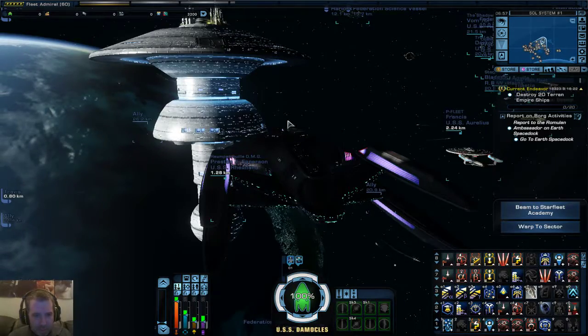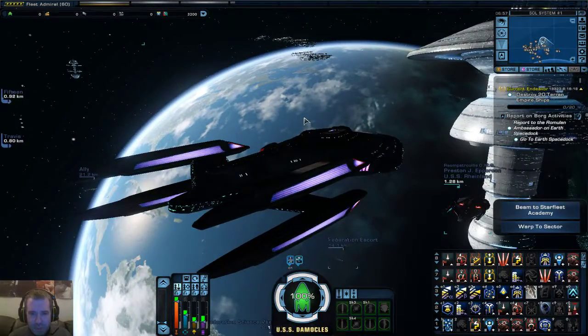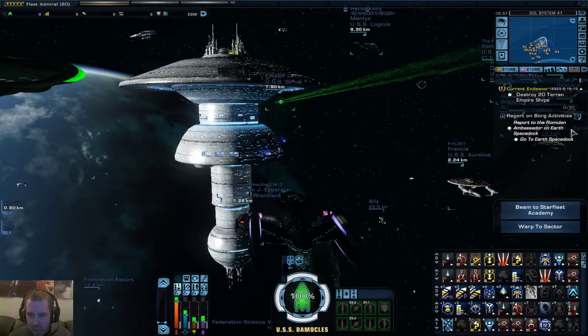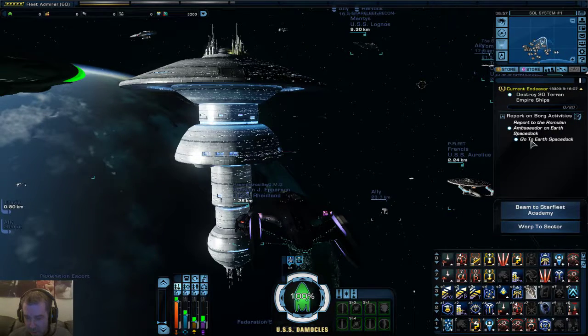At the moment I am currently docked in orbit around Earth, as you can see with a giant mushroom just parked over there. And I'm on a mission to report on Borg activities, so I've got to go find the Romulan Ambassador on Earth Space Dock.